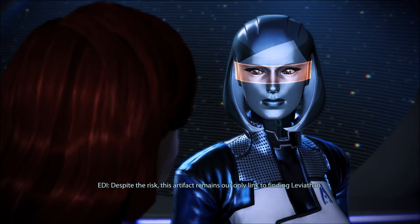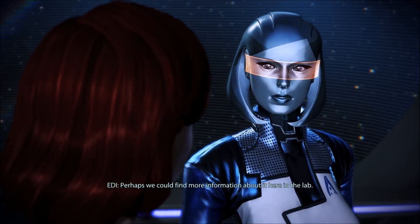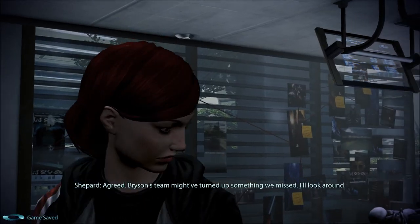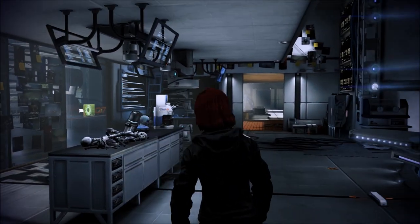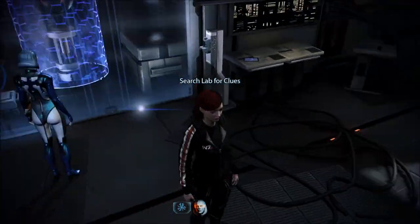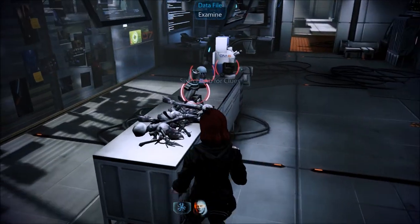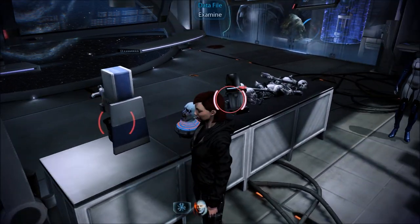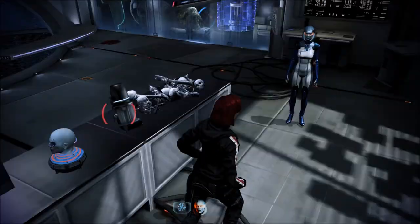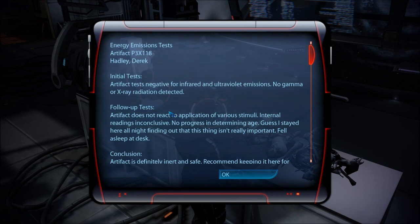Despite the risk, this artifact remains our only link to finding Leviathan. Perhaps we could find more information about it here in the lab. Bryson's team might have turned up something we missed. It definitely wants us to leave it alone. Here's that head that screams. Data file. Energy emissions tests. So stuff wasn't here before?